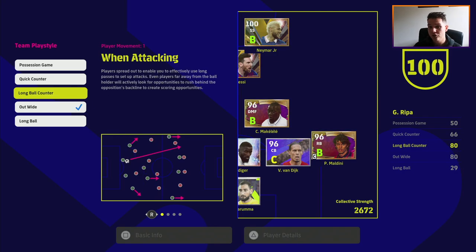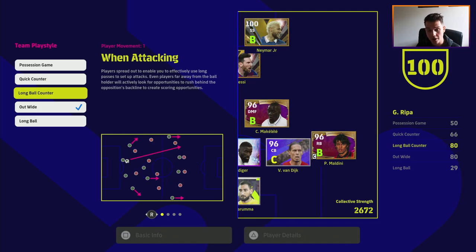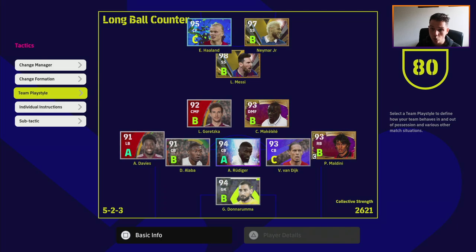Long ball counter and quick counter are the meta play styles right now. All you need to know is: the minute you get the ball back from an interception or a block, you're on the attack straight away. Your AI teammates make runs to get in past the opponent's back line. Depending on which manager you prefer, quick counter versus long ball counter — these are the two best play styles at the moment.